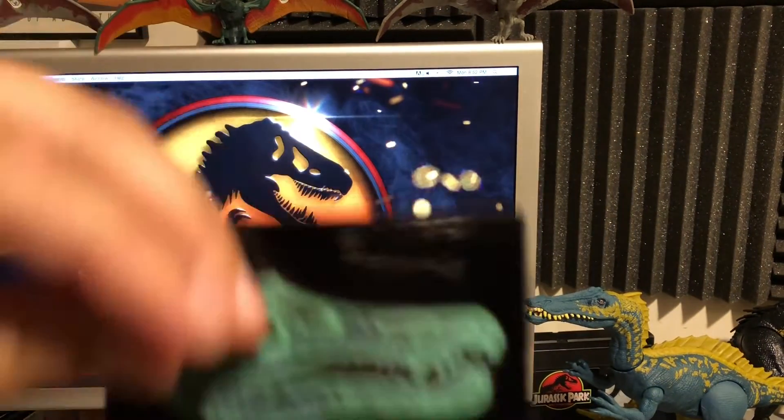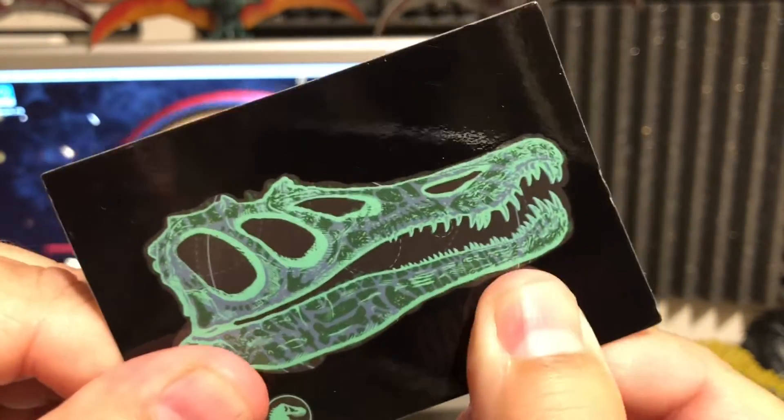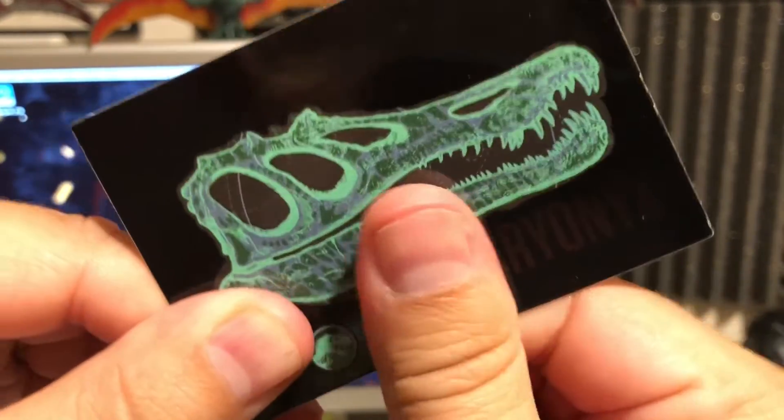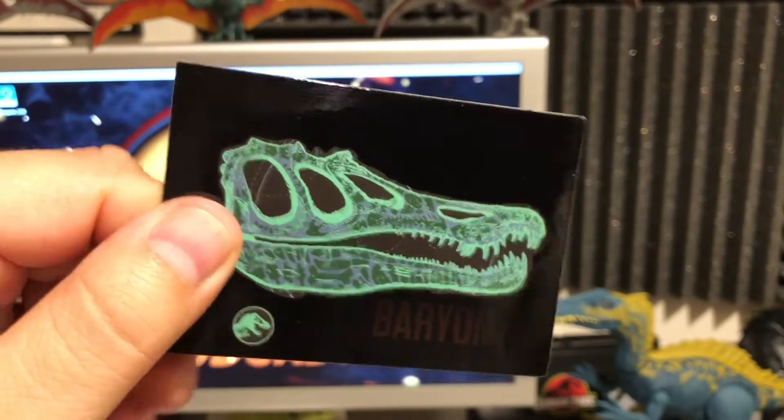We have another Heat and Reveal card. This one is actually the Baryonyx — you can actually see it here. Once I press and reveal, you get to put a little heat on it from my thumb, essentially. So you can see it revealing right there. Baryonyx — that's a cool card. Heat and Reveal number four of nine.